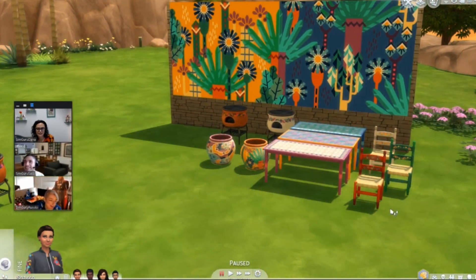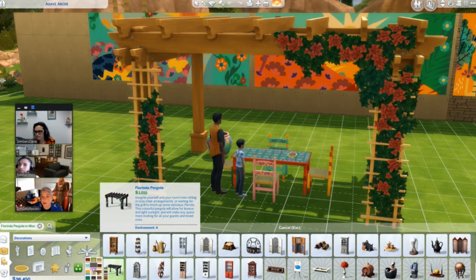As for the build/buy objects, we're getting a table with different designs, chairs to go with the table, a new grill, three new murals which are all one mural with three different color variations, another decor item, and a pergola. Those are the things that are coming in build mode.